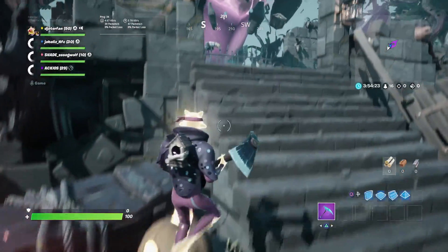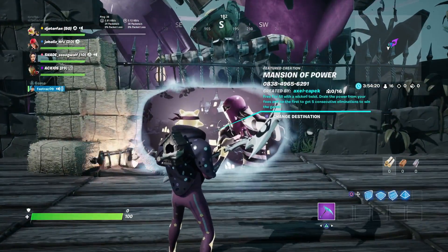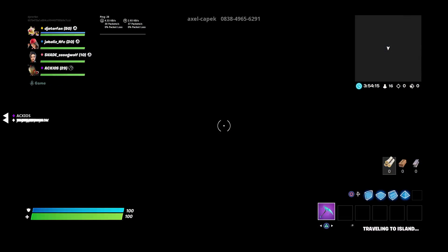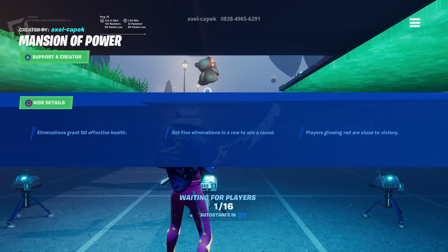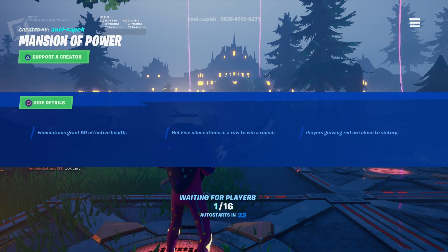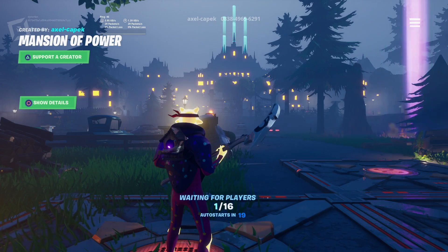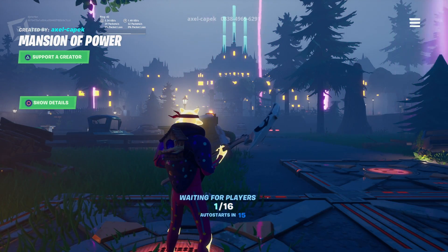Mansion of Power is a free-for-all game mode and you can find the portal to it in the dead center of Playground. Once you jump right in you'll see it's Mansion of Power, and at the top of the screen you're going to see the island code. If you type that in Creative or into one of the portals it will also take you to this mini game where you can complete the challenge. In order to actually do the challenge there has to be other players with you because you actually do have to play it out.